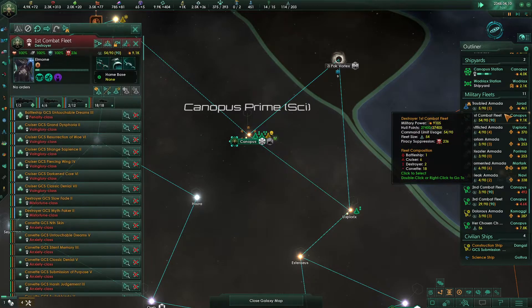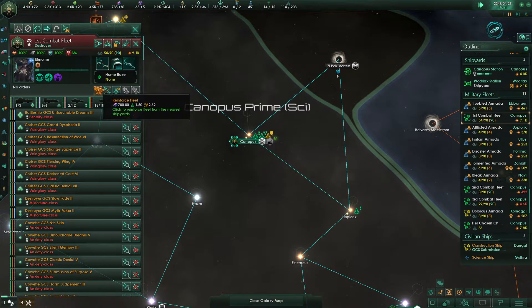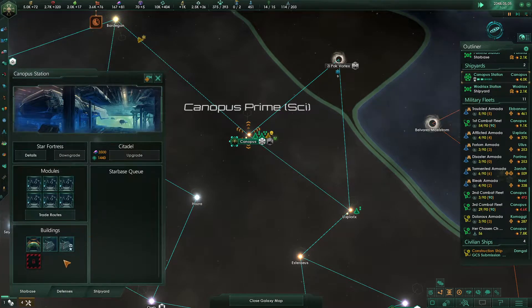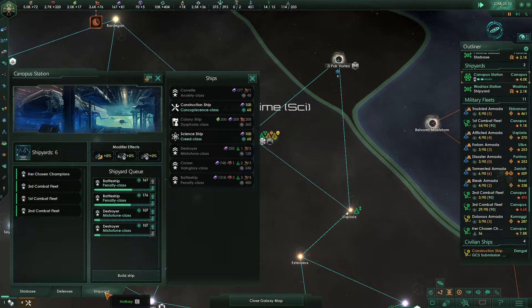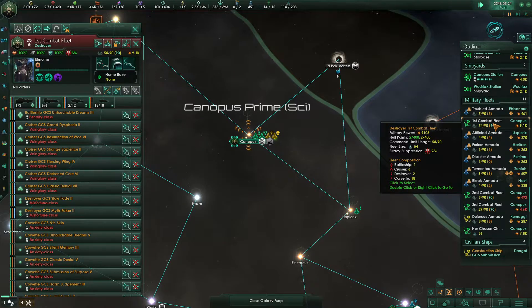The first combat fleet is actually looking quite strong — it's up to 9,105. That's really good considering we are lacking... that was a pair of destroyers we just queued. Our battleships are already queued. So our combat fleets are going to be up over 10k — pretty dramatically over 10k, in fact, like 12–13k.